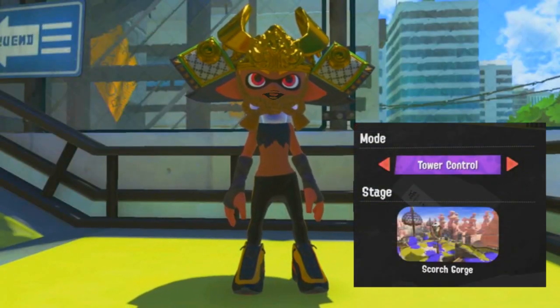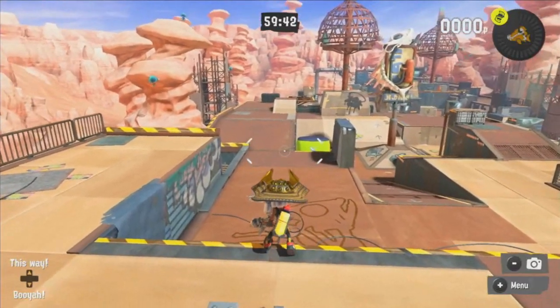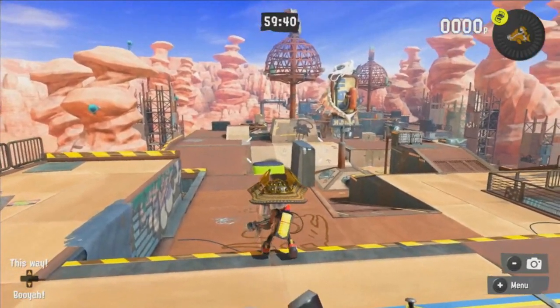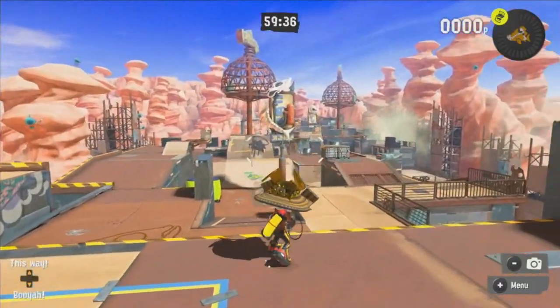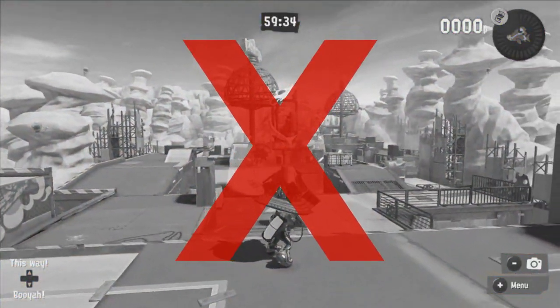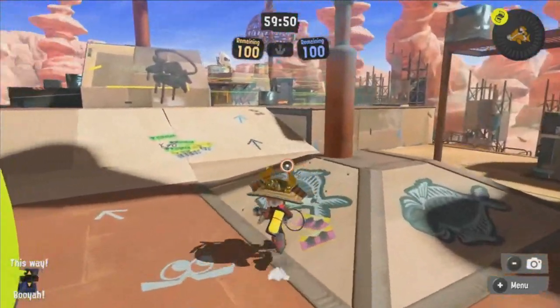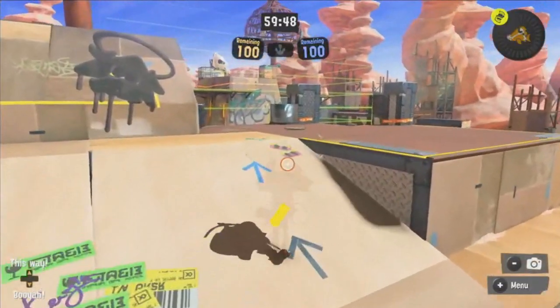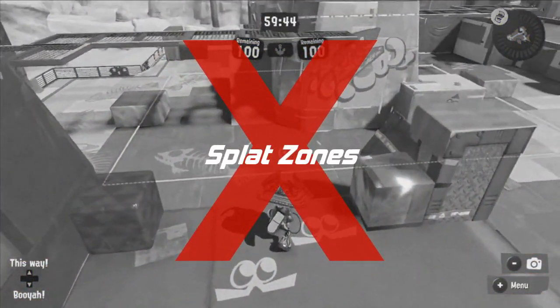So let's go to Scorch Gorge. Okay, so here I am at Scorch Gorge. And here's the tower — the tower is right over there. Wait a minute, this is Turf War! Okay, here I am in Tower Control here in Scorch Gorge. And now I'm going to go to the tower. Wait a minute, this is Splat Zones!